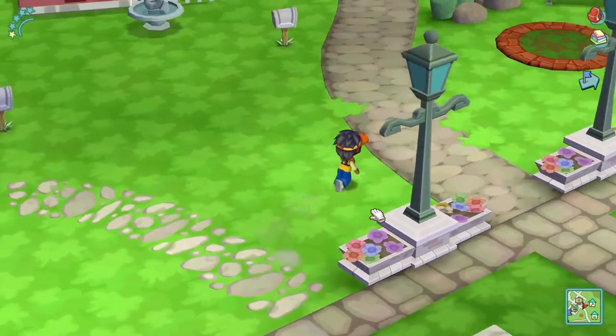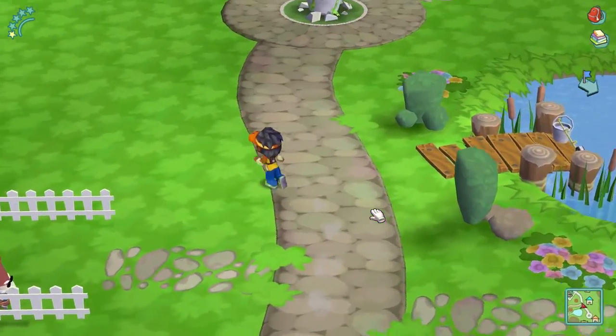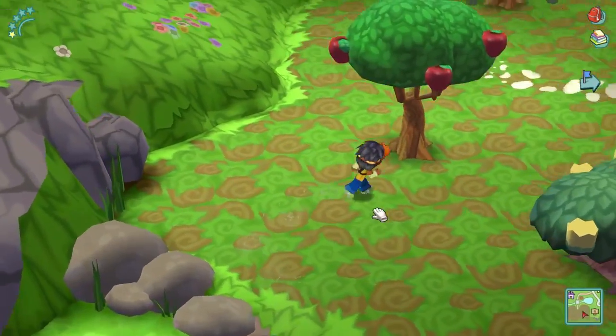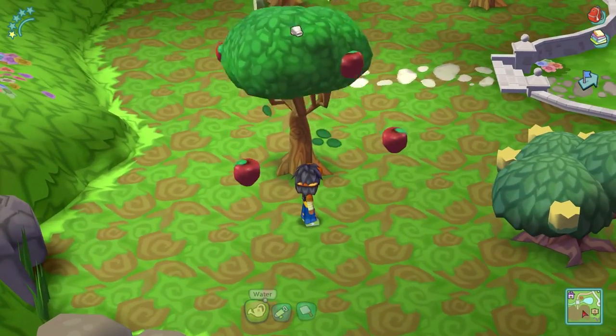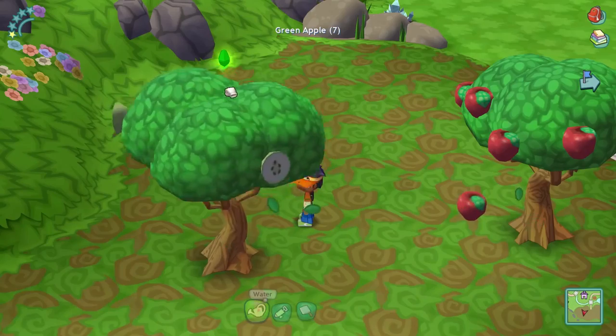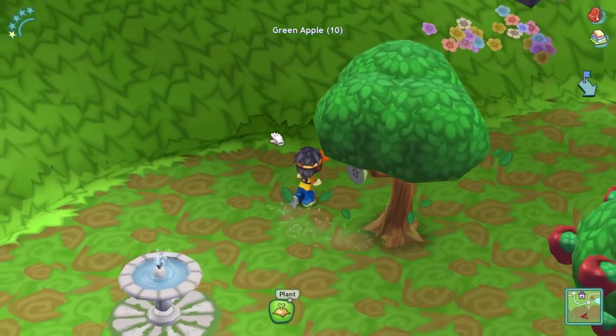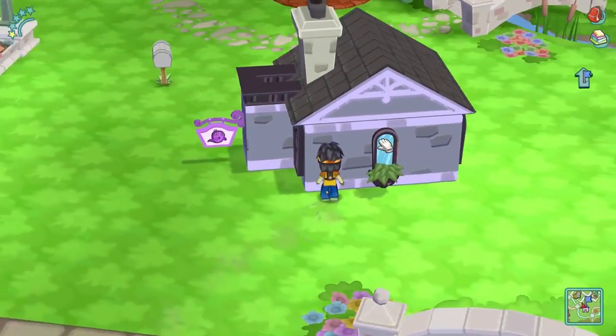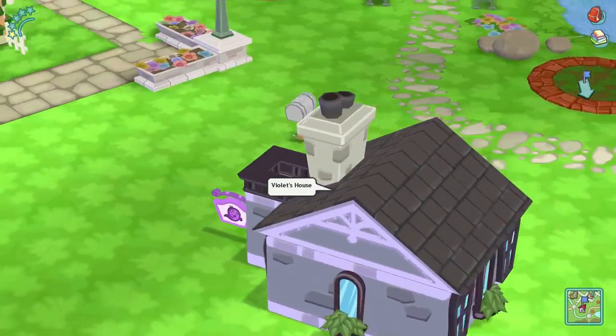She lives so far away, it's ridiculous. I need to collect my stuff while running like crazy — shaking all the bushes. So many apples! I got my green pears too. Raven's house — well, Violet's house — is right around here.